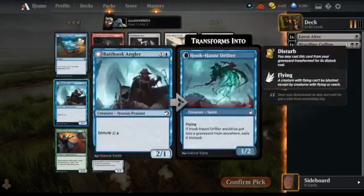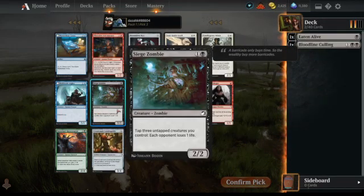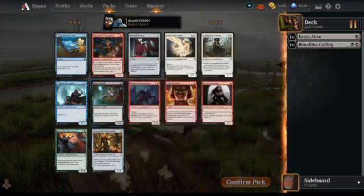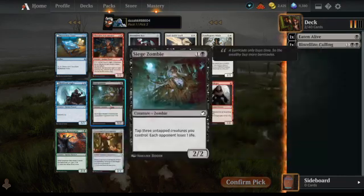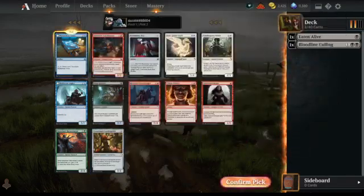I've got a Griff and Bait Hook Angler — quite good. Siege Zombie is all right. I think it's early enough that Siege Zombie could go all the way around, so I think we take the best card, which is Mysterious Tome.